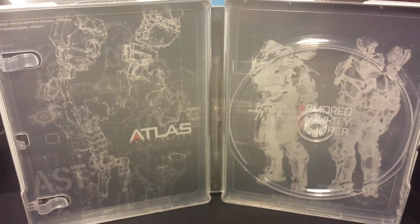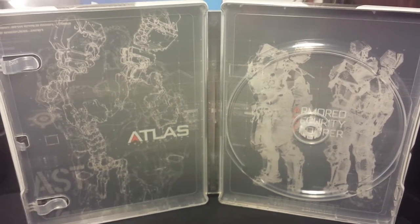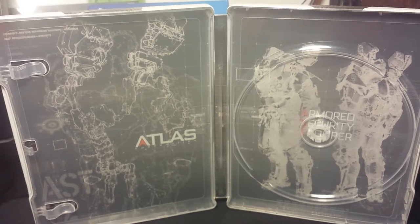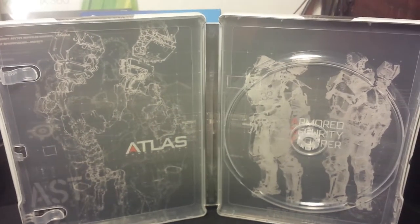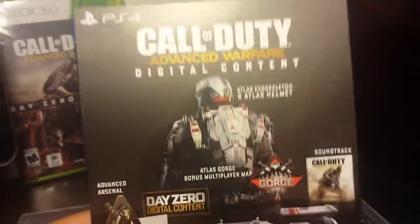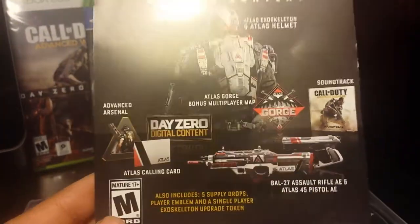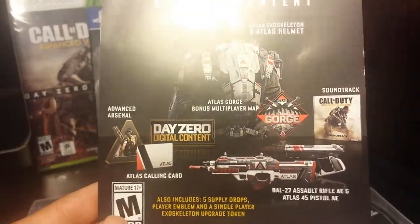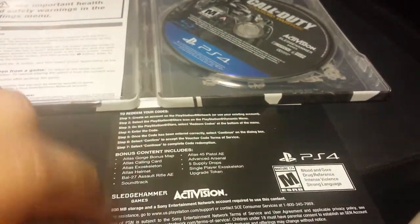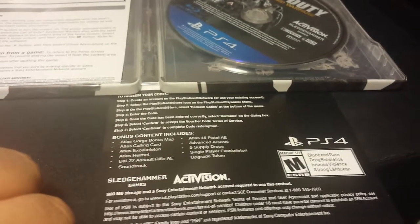When you take everything out, you can see the artwork inside the steelbook — very nice Atlas armored security imagery, a great background. The first thing you get when you open it is the Advanced Warfare digital content card giving you all the Day Zero digital content I showed on the back of the box. On the other side are the instructions, and underneath there are three codes for each of the included items.